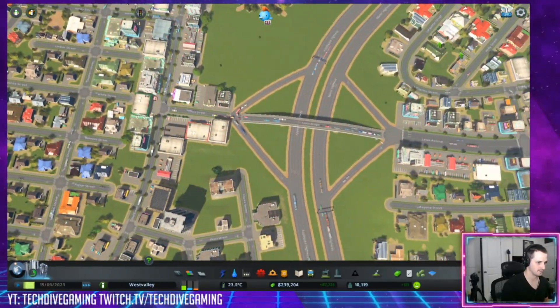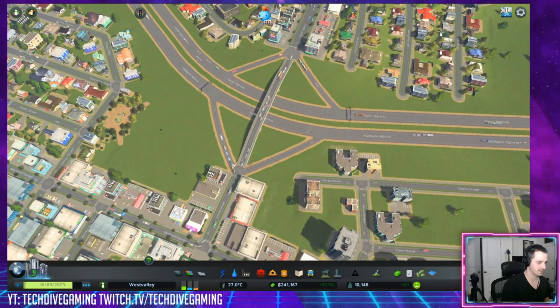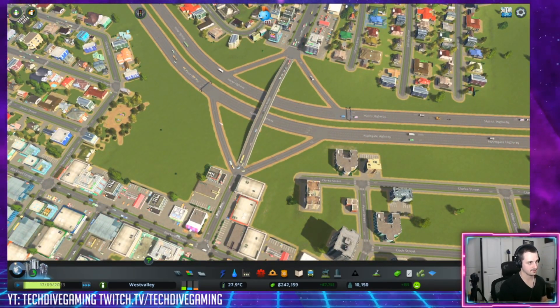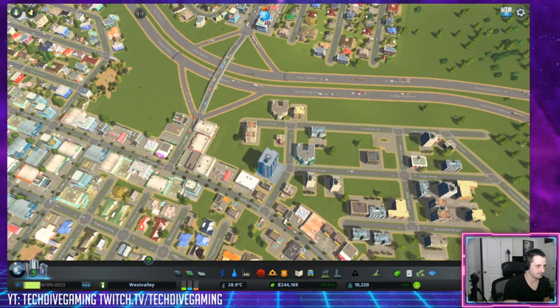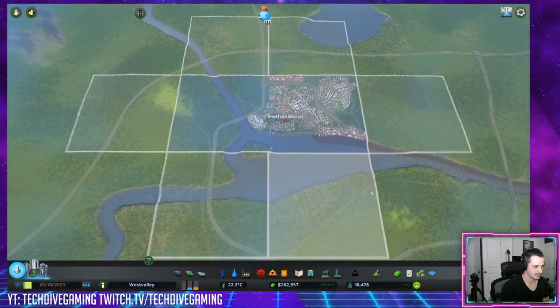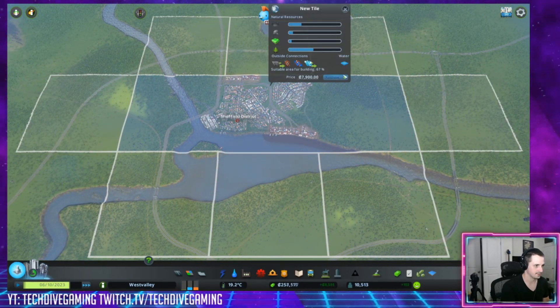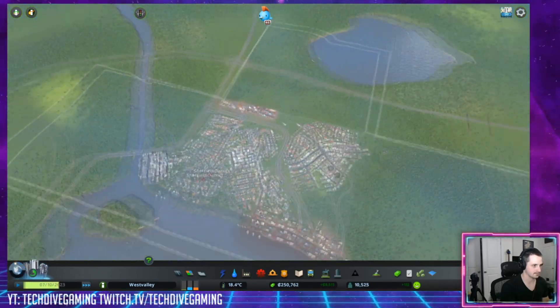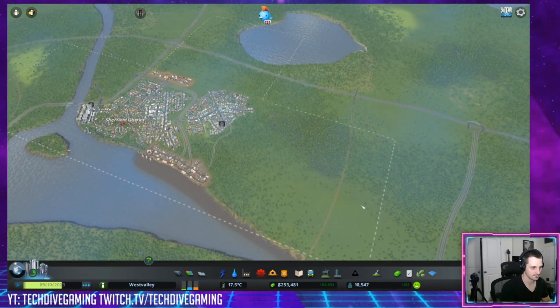Traffic is building up very heavily on this thing. That's fine — there are many ways we can upgrade our junction here, just a matter of time. I think we can go ahead and buy out another tile. I'm going to buy this one and this one up here. Bases are covered — we now have access to multiple highways and multiple railroads.